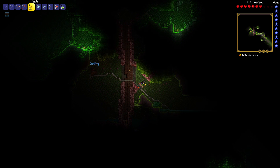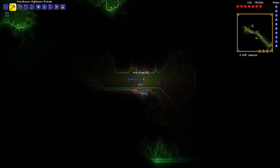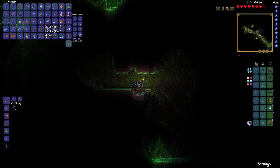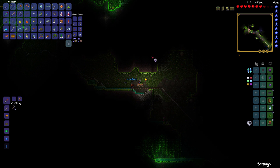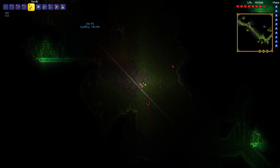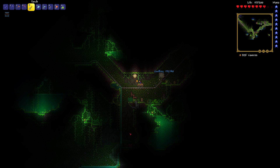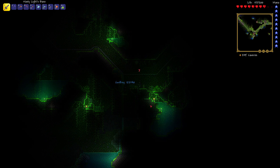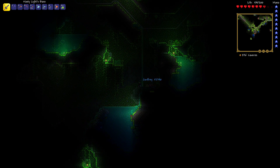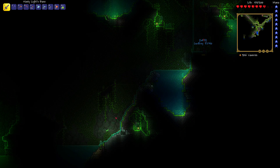I got that chest. Look at this — rubies! I mine so fucking fast with my melee speed bonuses. There's a vile mushroom. Oh there's health down there. Man, we're getting lucky on health. What's your max health now? 140. Mine's 200.